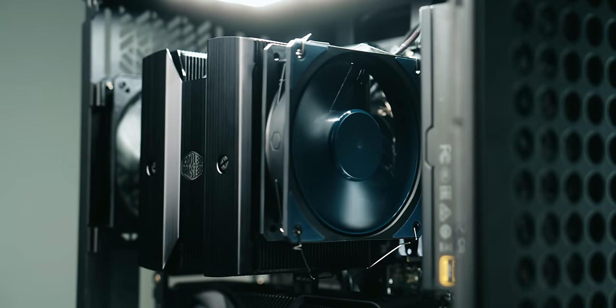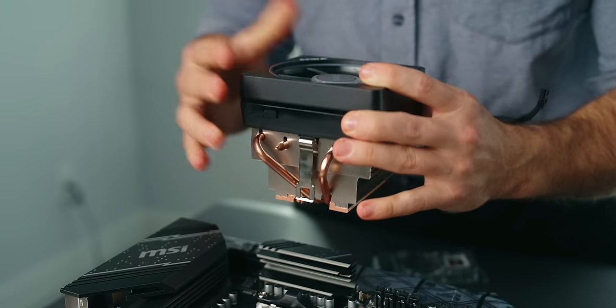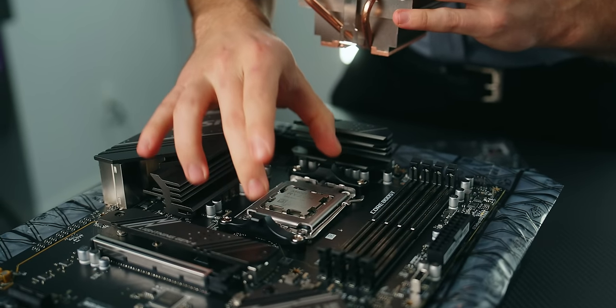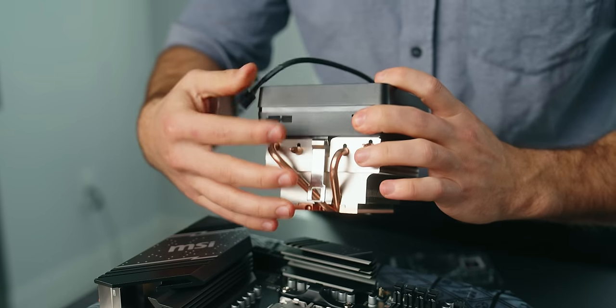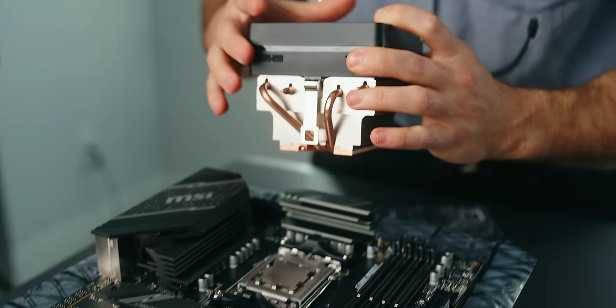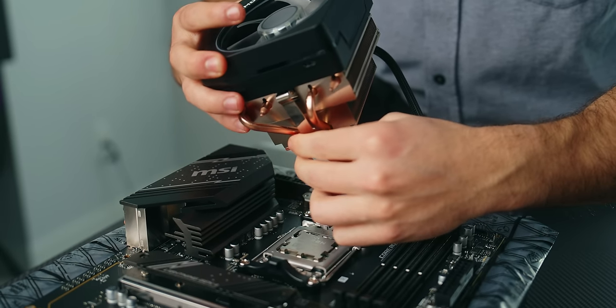Now I'm going to show you how to install the stock CPU cooler that came with the Ryzen 7 7700. If you wanted to use an aftermarket CPU cooler, or if you got the 7700X and need an aftermarket cooler, I'm going to be using the MA-824 Stealth from Cooler Master. I want to use it for this build and I think it's going to look really cool. You don't need this overkill of a CPU cooler for a 7700 — I'm just using it for aesthetics. Note there is thermal paste that already comes pre-applied, so no need to get your own.